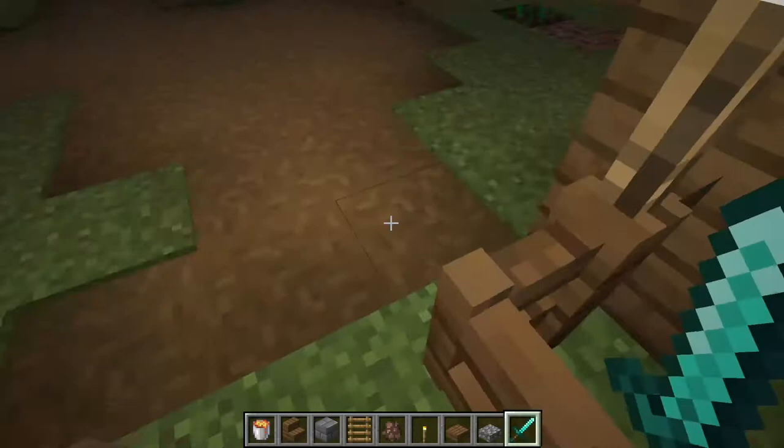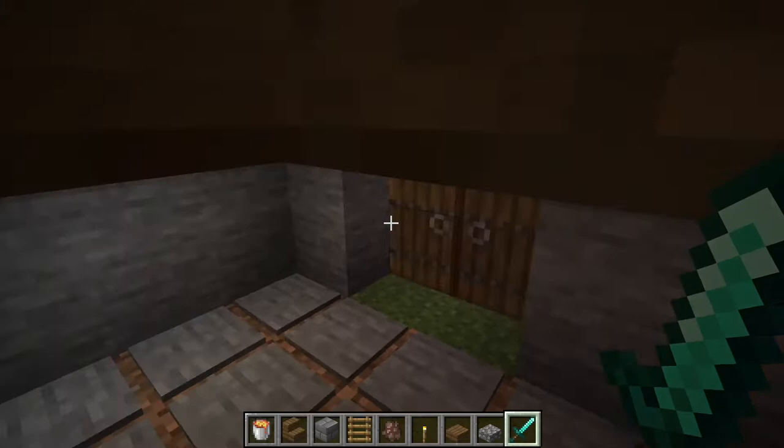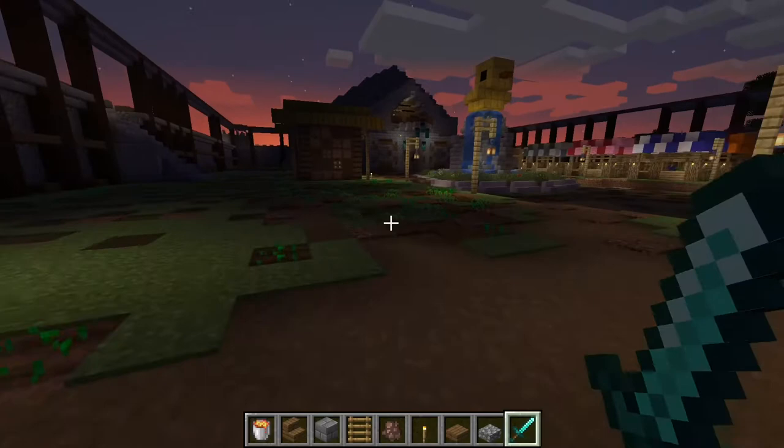If you go down and turn to your right you can go into kind of the party house — there are two beds so people can sleep, but there's also a bench with tables and a jukebox, so it's pretty fun. If you turn to your right again you go into another peasant house — a really simple one with two beds and no lanterns.